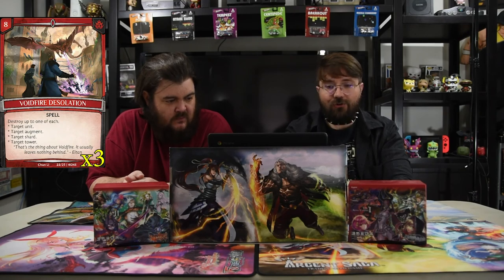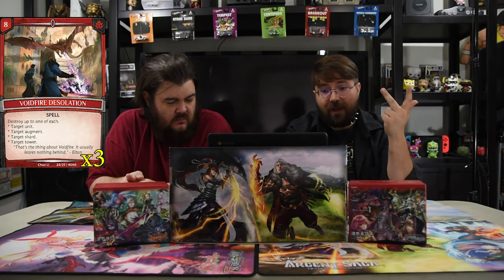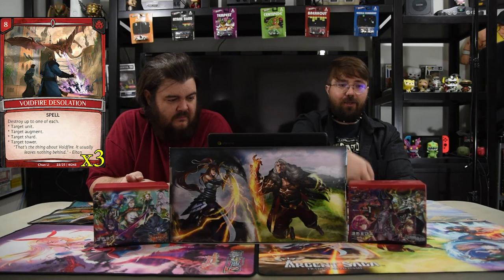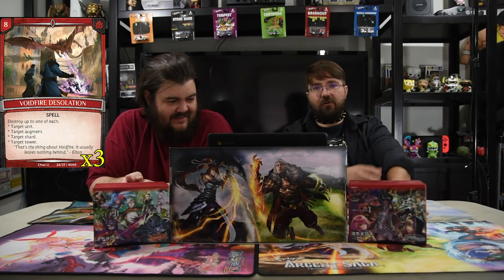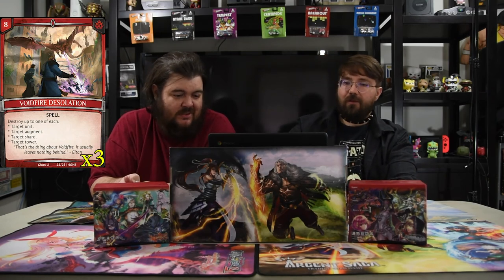Just for fun, we have Void Fire Desolation — an eight-drop, but you can destroy up to one each of a unit, augment, shard, and tower. So if it's your opponent's last tower you can kill the guardian, kill the tower, kill the shard — done, pretty strong.